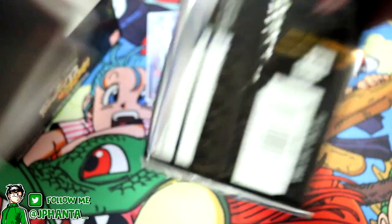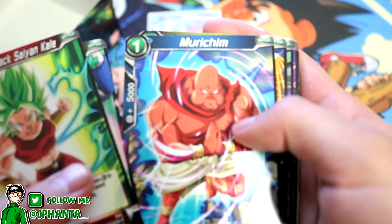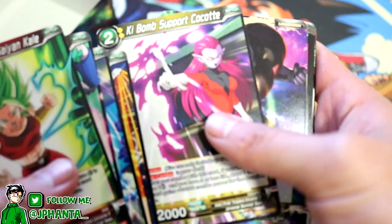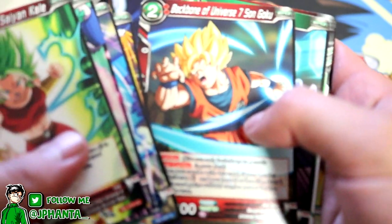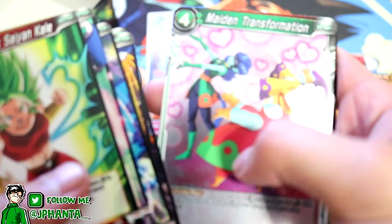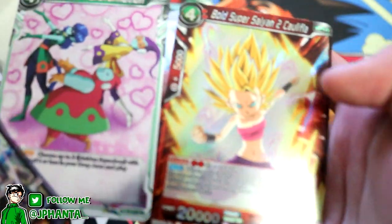We did pull a special rare — no spoilers, but definitely check out part one. Let's keep going: Nigrisshi, Murichim, Kunchi, Kokode, Jiren, Bakao, Universe 9 Striker Roselli, Universe 7's Backbone Son Goku — and then we have Maiden Transformation in the uncommon hollow, and I'm guessing this is going to be a rare. Yep, it always is a rare, and unfortunately they are all duplicates. I've never gotten an uncommon rare hollow and gotten a super rare or better — I think that's just how it is.